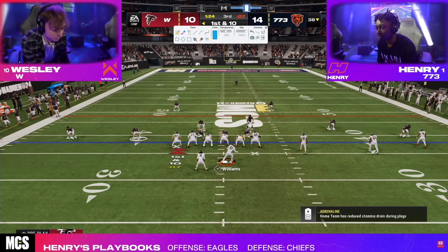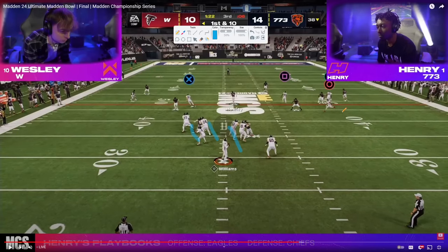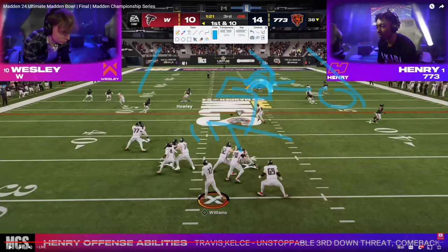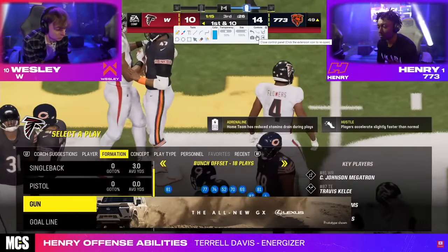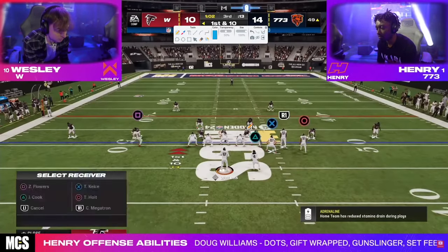First and 10. Now we're back defensively — this is the Trips defense. What Henry does against Trips is play basically a 10-3, with a lot of different zones, including an inside quarter. I'm not sure about some of these adjustments — maybe he thought he had match coverage on.